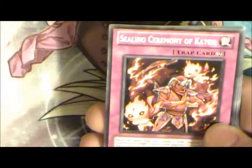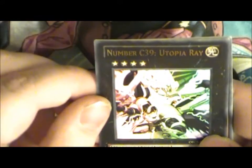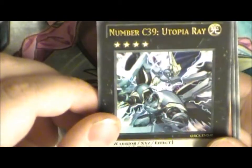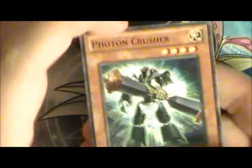Evia Tile Perero, Ceiling Ceremony of Cartoon, Flame Armor Ninja, Go Go Go Giant and a Number C39 Utopia Ray. So sweet. Dipone, Interplaneter Perpethorne Dragon, Evil Star Elias and Photon Crusher.